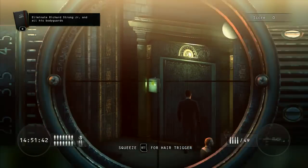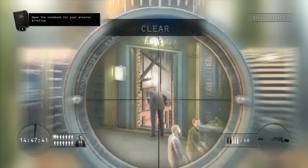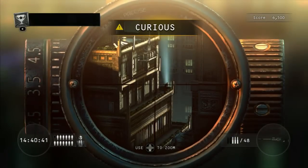The first is an elevator challenge — wait for the guy to get all the way up there, and then shoot him so he falls into the elevator. That is 'Elevated,' and you've got to do that right away.